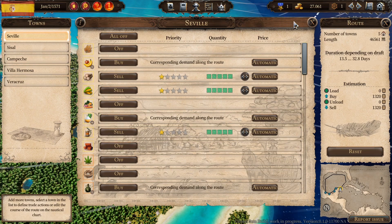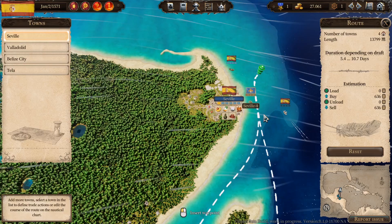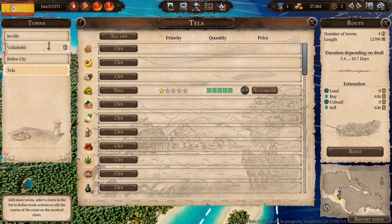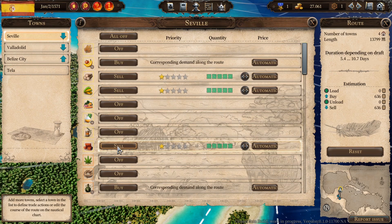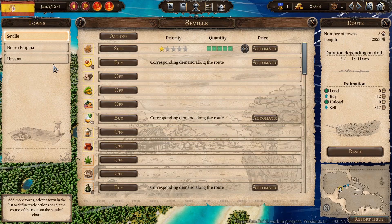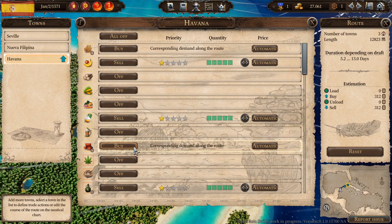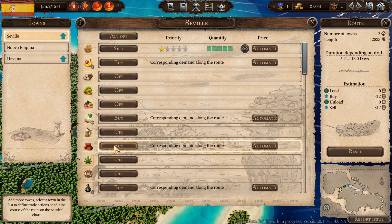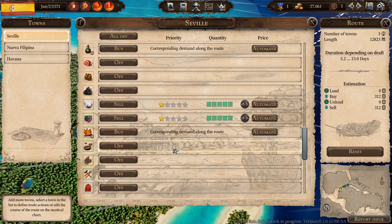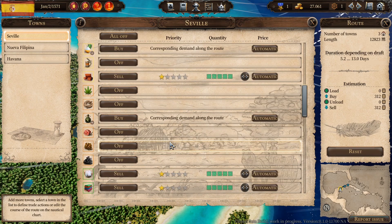Checking the first route — no bricks being picked up there. On the next route, someone is selling bricks here at Seville, which is good. Now that demand for bricks is going to be super high, we should be able to command a good price for bricks we're buying in Belize — when they travel back around to Seville, they should be sold. Checking the third route — no bricks either unfortunately. But they produce bricks in Havana, so let's buy some Cuban bricks and sell them in Seville. We should now be buying bricks in Havana and selling them when the convoy rolls back around.